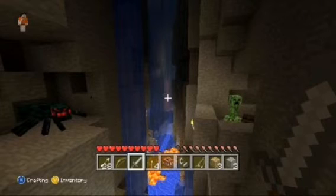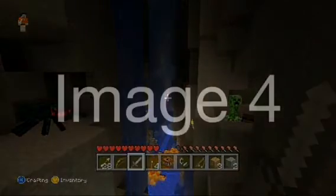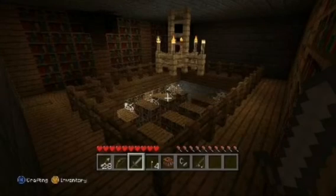They're like massive cut-throughs in the world. Let's have a look at Image 4. As you can see we are now in a Stronghold Library. You can get free chests in here, there's spider webs everywhere and you can harvest books. And as you can see it's got the meat bar again — crafting, inventory, normal stuff.